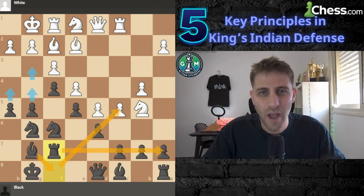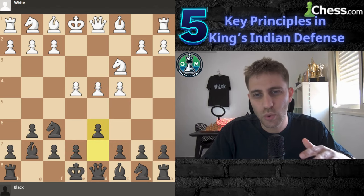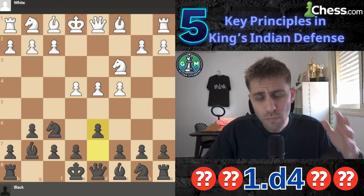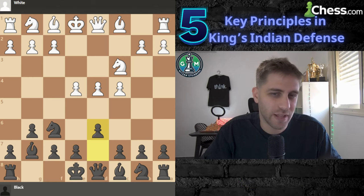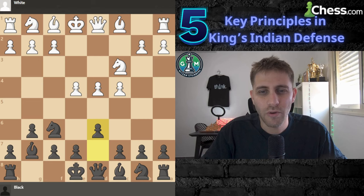That's it — five must-know principles for playing black in the King's Indian Defense. By mastering these ideas, you'll be ready to take on anyone playing 1.d4. Which of these principles do you find most powerful? Let me know in the comments, and if you enjoyed this video, don't forget to smash that like button, subscribe, and hit the notification bell for more chess tips and strategies.